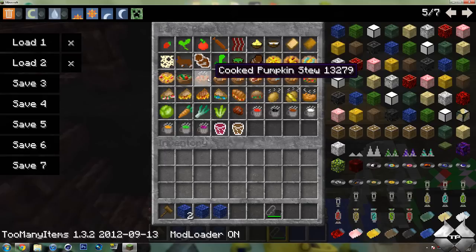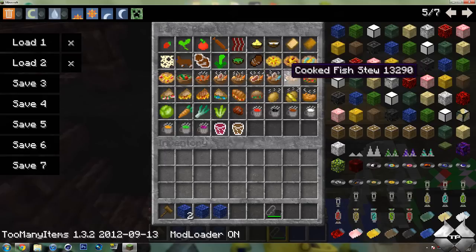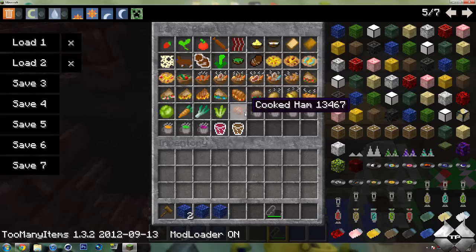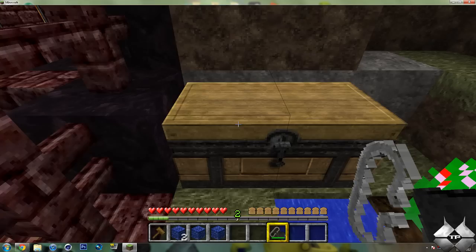We have a camp salad, pumpkin stew, deer, rabbit, bear, so on and so forth. We also have some sandwiches, and some carrots, and cabbage, and ham, and some potatoes. So there's a crap ton of food that this mod does add.